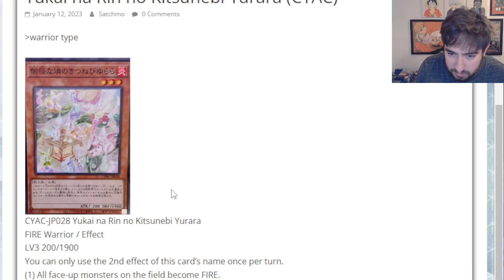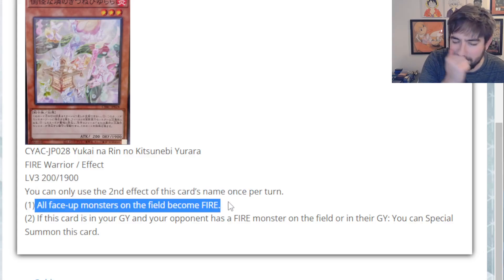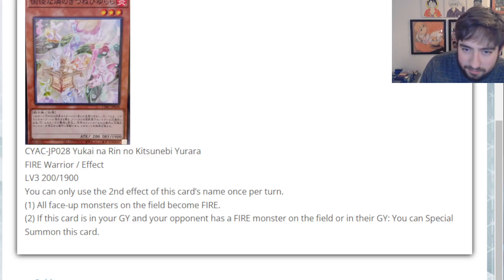Next up, we move to Yukai Na Kitsunebi Yorara. It's a fire warrior effect monster with a good stat line — level 3, 200 attack, 1900 defense. Its second effect is hard once per turn: all face-up monsters on the field become fire, which is technically a floodgate. Certain decks would get punished by that — stuff like Marincess and decks that are very attribute-locked. And if this card is in your graveyard and your opponent has a fire monster on field or in grave — like Ash Blossom, if that becomes normal again — you can special summon this card. It's not crazy, to be honest, but it's a card.